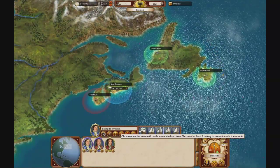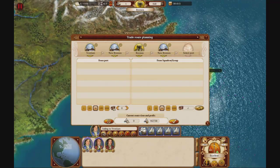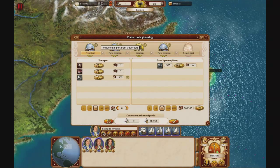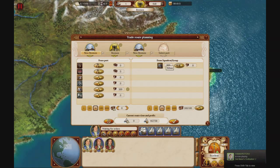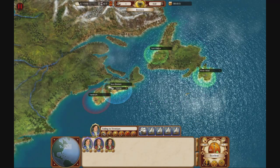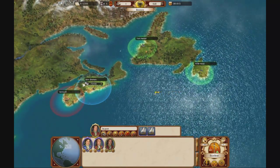We're also going to change this route. The ship doesn't need to go to Iratium anymore. From New Bremen, we remove that stop, just load 300 silver, go to Bremen, then back to New Bremen and load again. The route will be a lot shorter, which means it will make more money.